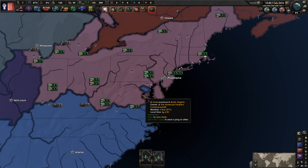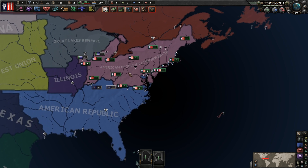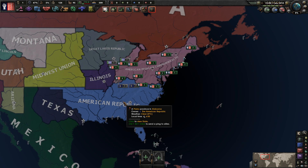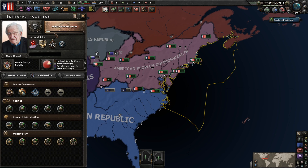Hello everybody, welcome to a brand new let's play series in Hearts of Iron 4. Today we're playing the Red World mod, a mod that hasn't been updated for a few years. Last time we played it was October 2018, where we played as the American Republic as Jeb Bush. Today we're going to be playing as the American People's Commonwealth, currently led by President Noam Chomsky.